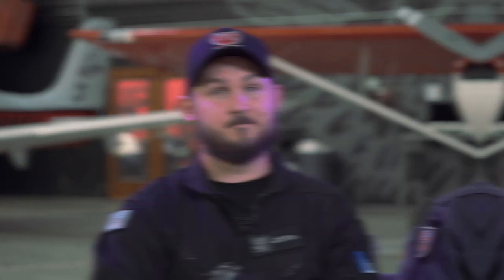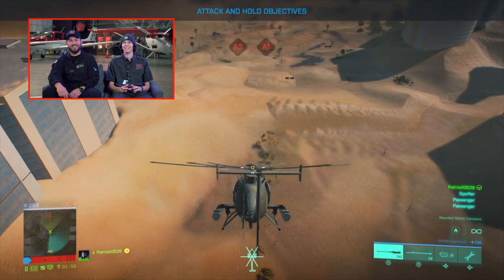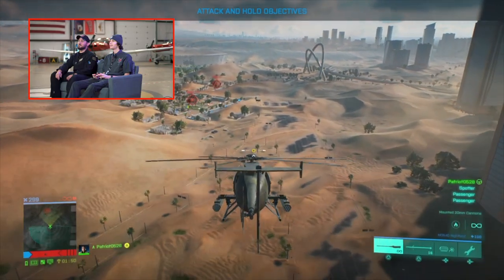Next one we're loading up is Battlefield 2042. We're going to spawn into a solo or co-op mode — Adam is going to try to hover some helicopters and fly around. It's a little bit more difficult flying in this game, so we'll see what he thinks. I hope it's different than your last game. I'm a professional. I want you to crash in like three seconds. Just full power forward — hardest parts are already over. Let's try and fly under some of these cranes.